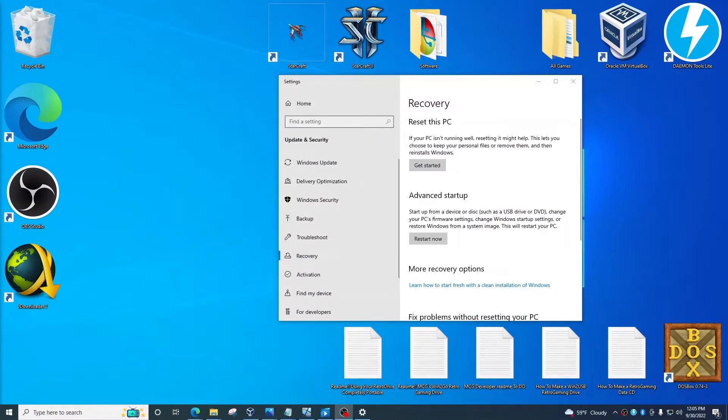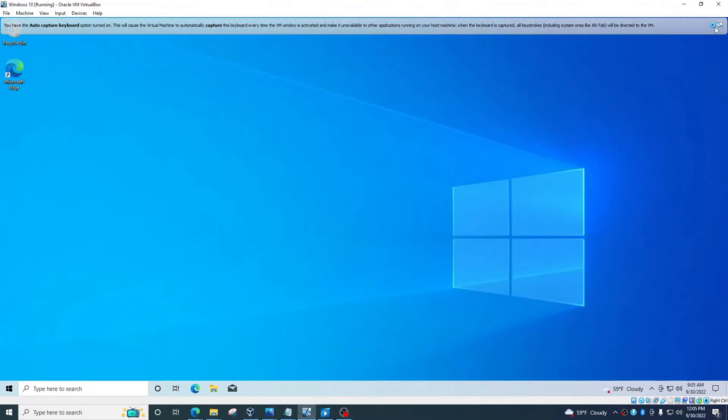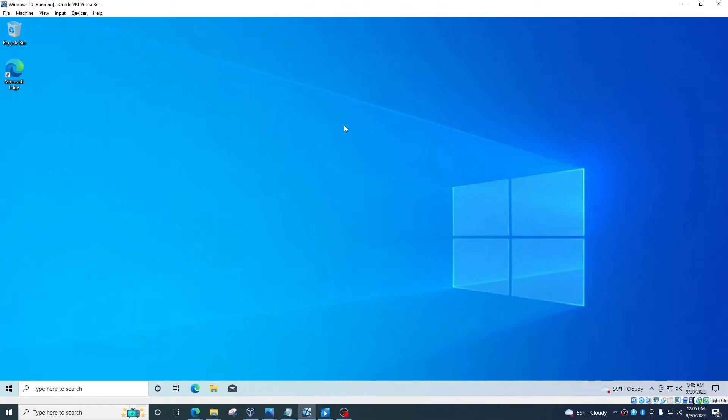The best option I've found to test games is a virtual machine. I install Windows 10 — you can just download the ISO from Microsoft and easily install it in Oracle VirtualBox. You'll need Oracle VirtualBox later in this tutorial to help you set up older games, so it might be a good idea to set it up early.